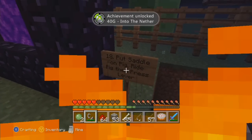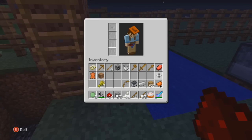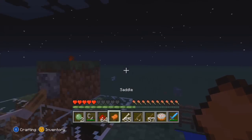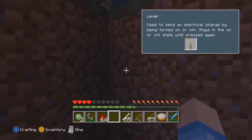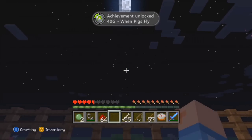Into the Nether — and here we go. It says put a saddle on a pig. We're going up the ladder, putting the saddle on the pig — drop that right there — boom! When Pigs Fly! This achievement took me a really long time to get on my other account.